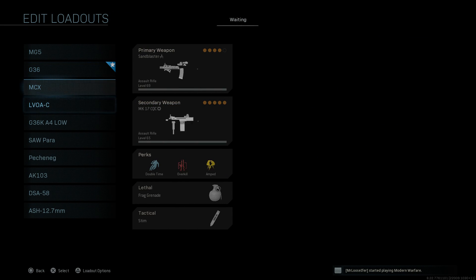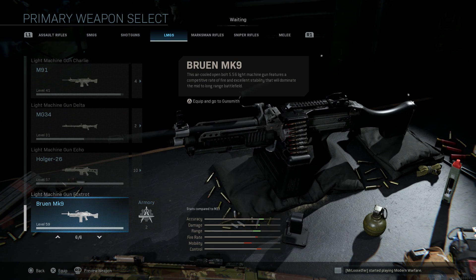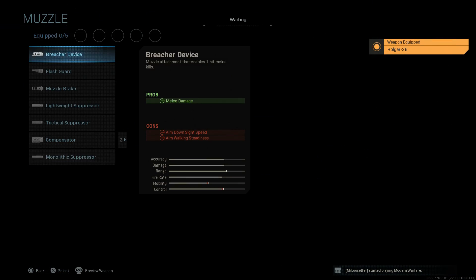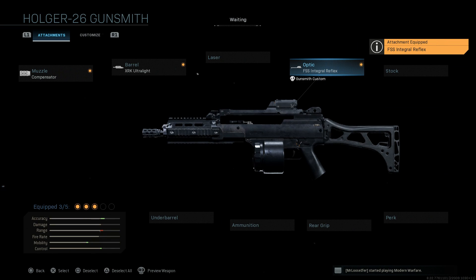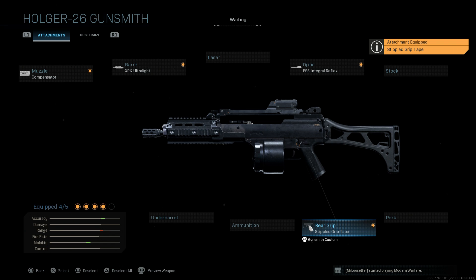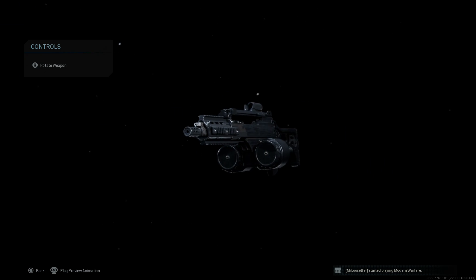Really quick, let's go ahead and build this weapon out of the actual base G36, just to show you how the two compare. We'll throw on the Compensator, the Ka-4 XRK Ultralight barrel, the FSS Integral optic, the base stock, Fully Loaded, and then the Stipple Grip Tape. So this is what the base G36 looks like with those exact same attachments — you can see obviously a huge difference there.